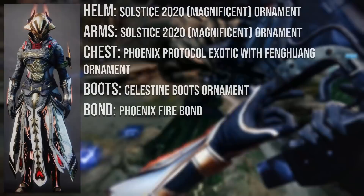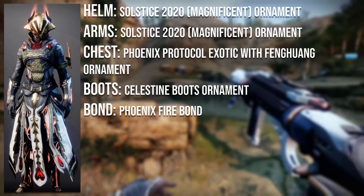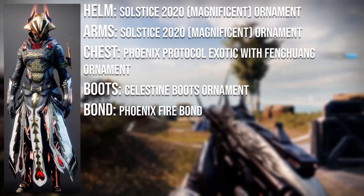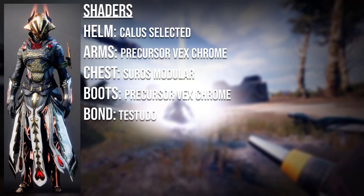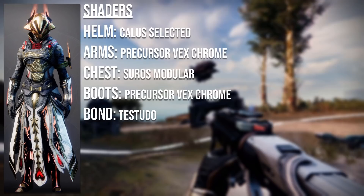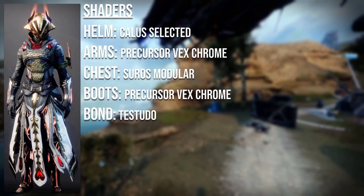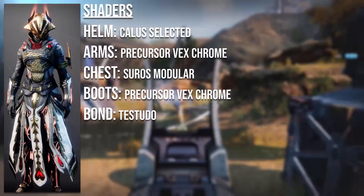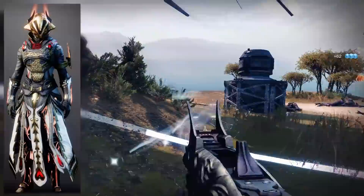Now if you're wondering what armor they're using, the helmet and arms are the Solstice 2020 ornament from the Solstice Eververse. The chestplate is the Phoenix Protocol Exotic with the Feng Kuang ornament. The boots are the Celestine boots ornament from this year's Solstice, and the bond is the Phoenix Firebond from the Guardian Games event. For shaders, you want to use Callus is Selected on the helmet, Procursive X-Chrome on the arms and boots, Surrus Modula on the chestplate, and Tostudo on the bond. Procursive X-Chrome and Surrus Modula are from the shader bundle in the Eververse Archive, and Tostudo is from the Season of the Chosen Pass.